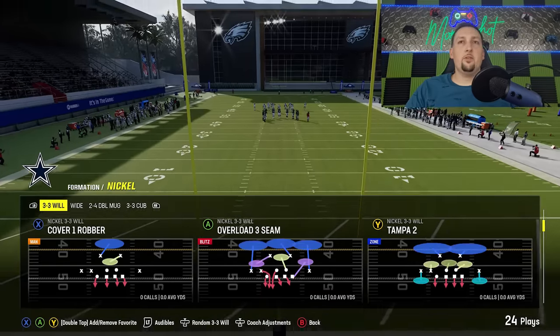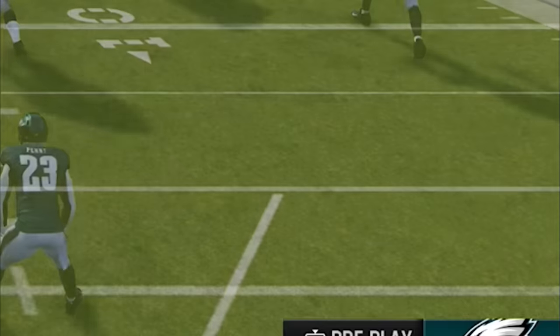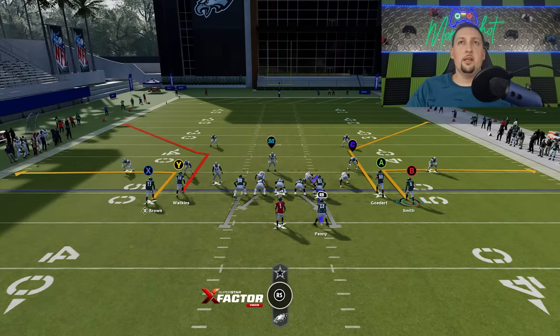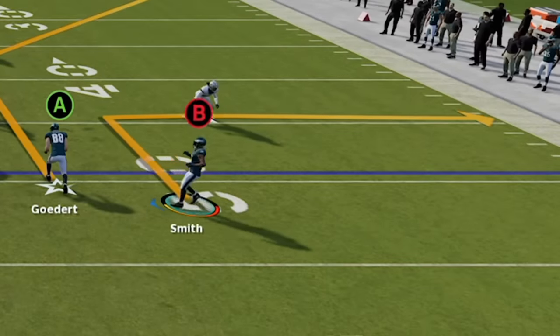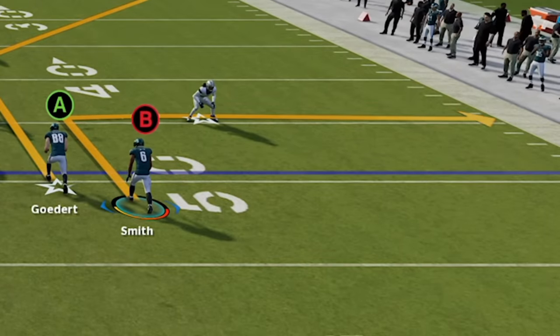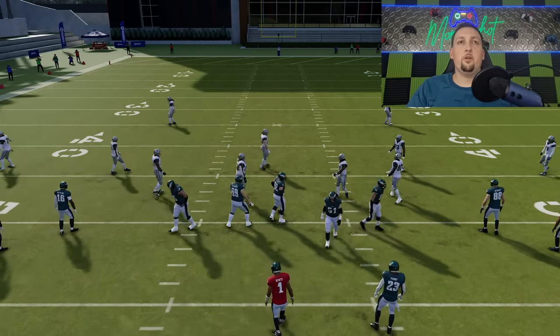On the defensive side I'm going to start off with cover 2, work my way back to cover 3, cover 4, and man coverages. Let's start off with Tampa 2 first. The reason I chose this particular formation is because there are some differences based on how your receivers are aligned that can really change how the cornerbacks react. To read a defense, all you really have to do is look at the cornerbacks every single time — the cornerbacks are going to give away the defense. But that can change based on what offensive formation you're in.